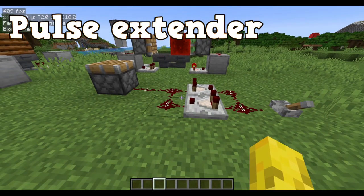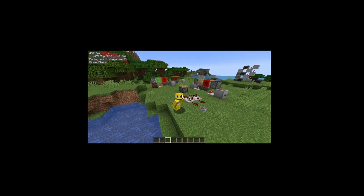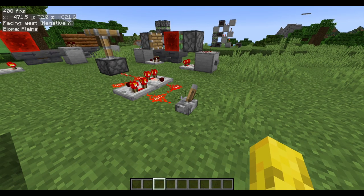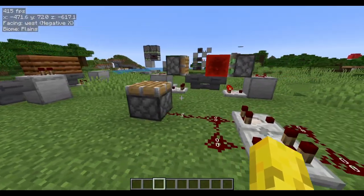Number 3. The pulse extender is one of those redstone contraptions that's quite useful, and it has a special place because I use it so much. This is the basic pulse extender design. What they do is extend the pulse, so the pulse stays on for a bit longer than the lever being turned off. You can get many other designs.